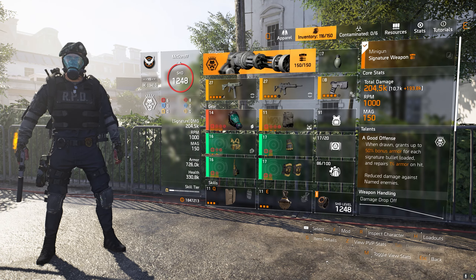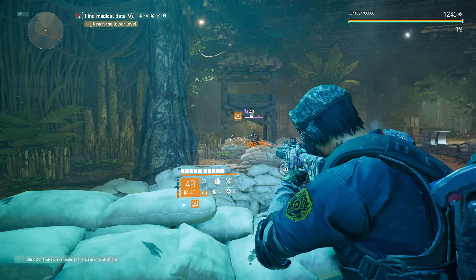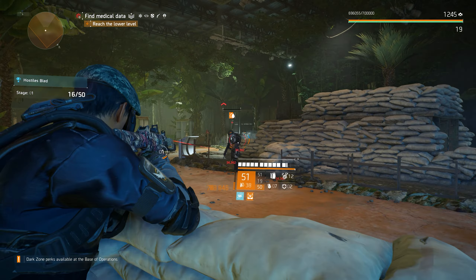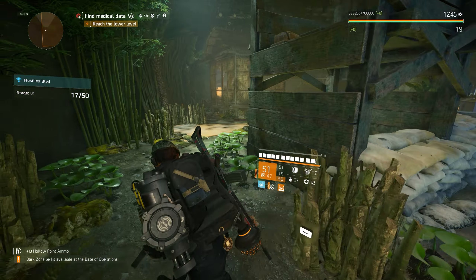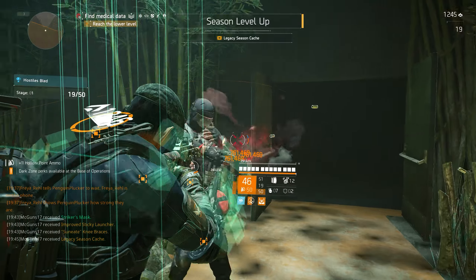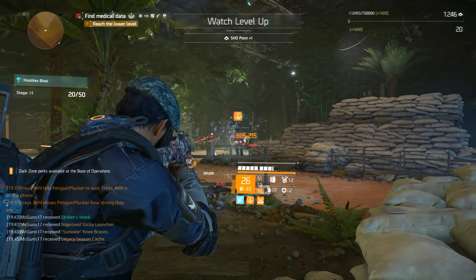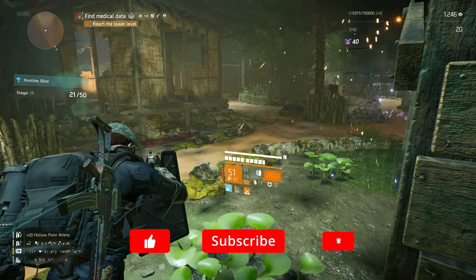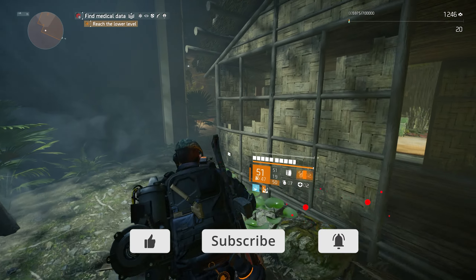The Predator's Mark build has been my favorite DPS build, and this is actually one of the builds I use for XP farming on five directives. The hollow point allows me to have almost infinite ammo, which is key on five directives since you have less ammo — so a build with good ammo sustain is critical. Let me know what you think of this build in the comments, and if you enjoyed it hit like, subscribe, and I'll catch you in the next video.